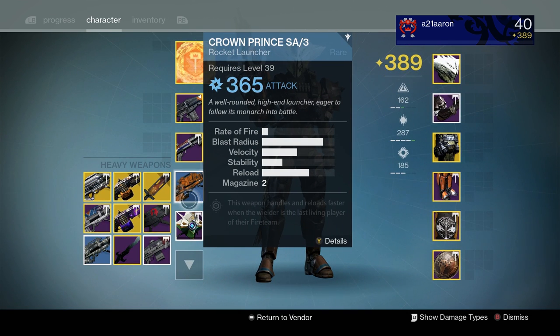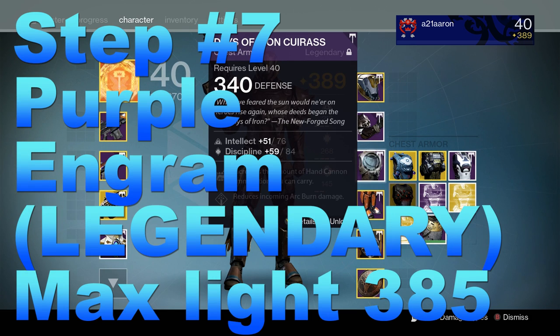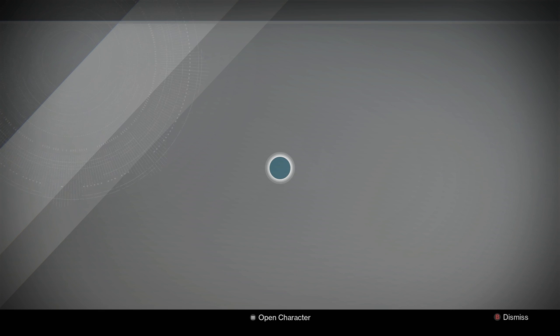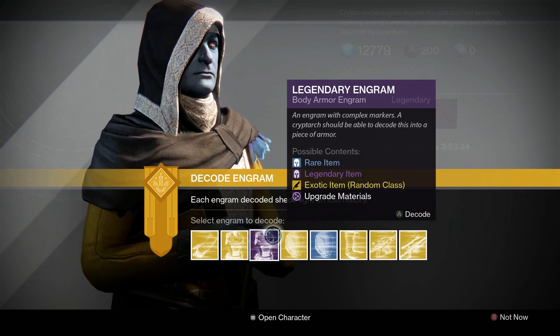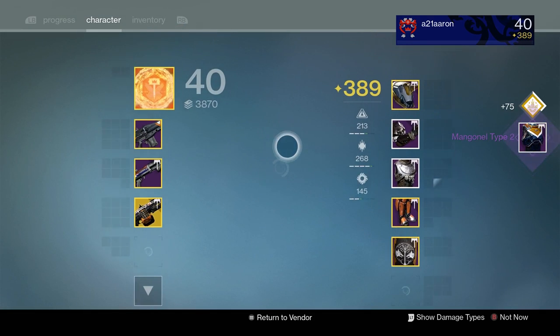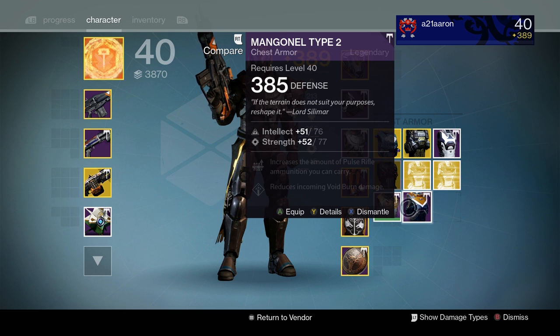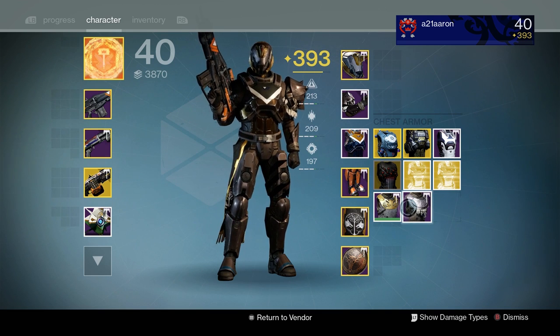365 is the highest that the blue engrams can go. Next let's talk about the purple legendary engram — it gets you up to 385. Since my light level is at 389 and my chest armor is at 340, I can still get my chest armor all the way up to 385 before the legendary engrams stop working. Once I turn in this engram it should be a lot higher than 340 — and it went all the way up to the maximum 385. So I put that on, and now it's time to move on to the exotics.